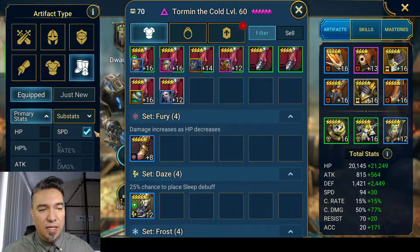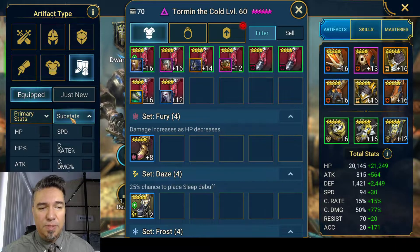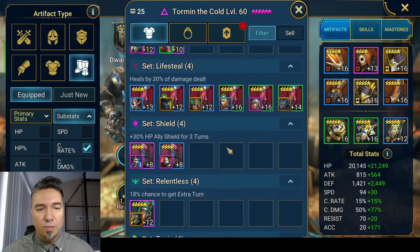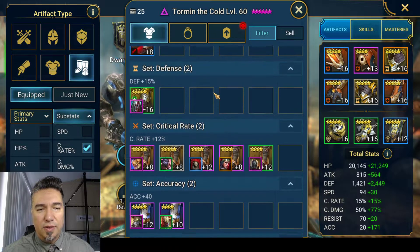You can also, by leaving speed still checked, see what's like speed and crit. Hit the substats menu, hit crit rate, and now you will see all of your speed boots with crit rate substats and who is wearing them. That is pretty sweet.